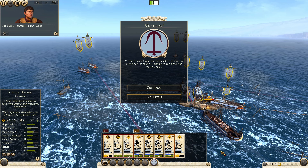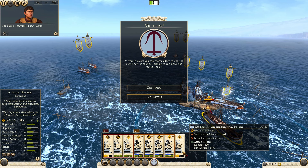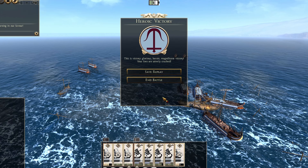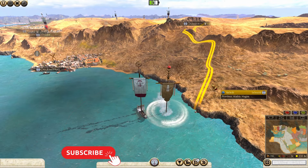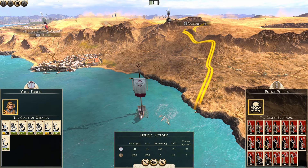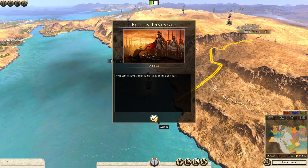So we lost about 50 archers and about 65 to 75 of our rail peltas. Not too bad. Heroic victory — nice. Total destruction, excellent. 2200 gold. Axum no more.